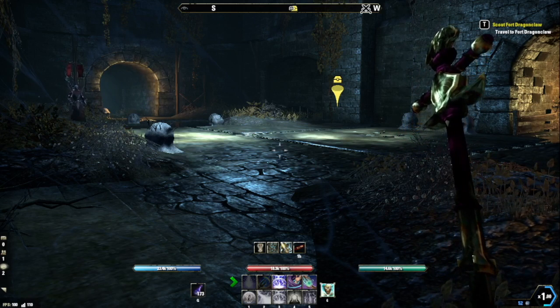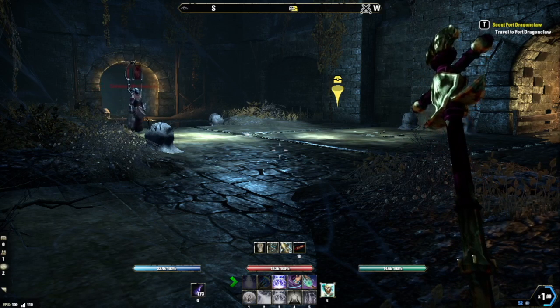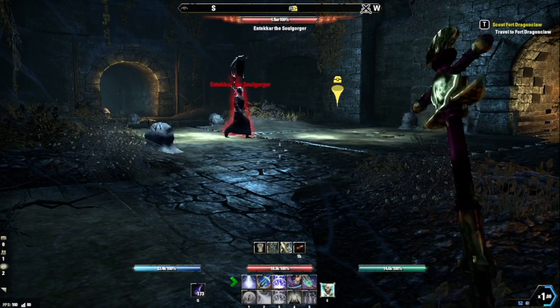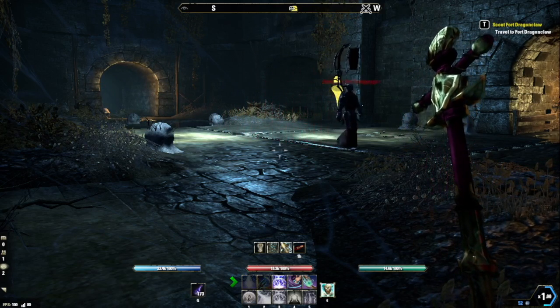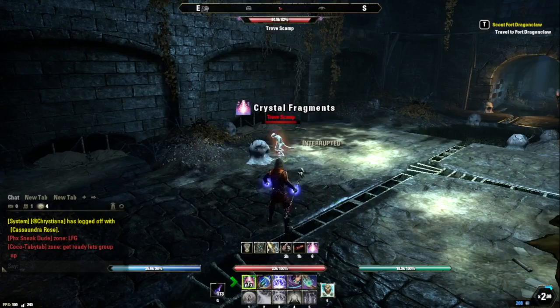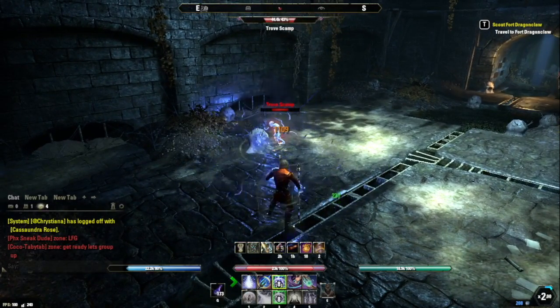Let's talk about scamp mechanics. Trove and cunning scamps have the infuriating ability to teleport away from you. The only way to interrupt this casting is by bashing them or using a crushing spell. I'm using crushing shock, which mostly works, but you want to spam it a bit when you see the scamp glowing. Other than interrupting their port, they're very easy kills.